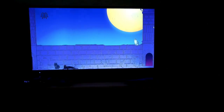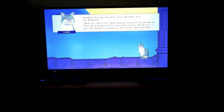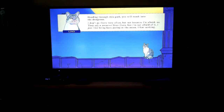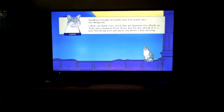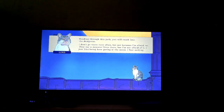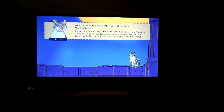All right, I'm ready for it. There's a cat up there — a gray and white tabby. A character named Nino says: 'Heading through this path will reach the dungeons. I don't go there very often, but not because I'm afraid — no. They say a monster lives there, but I'm not afraid of it. I just like being here gazing at the moon. I fear nothing.'